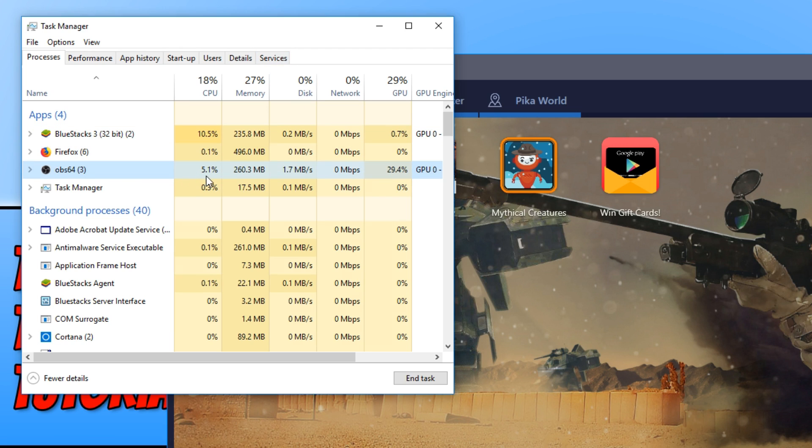OBS is also using 5.4% of my CPU, and I need as much of that CPU as I can for Bluestacks. So do the same and close down other programs that are using your CPU. That's also the same when it comes to your antivirus — disable your antivirus. You don't need it when you're running Bluestacks and it will really help increase the performance.